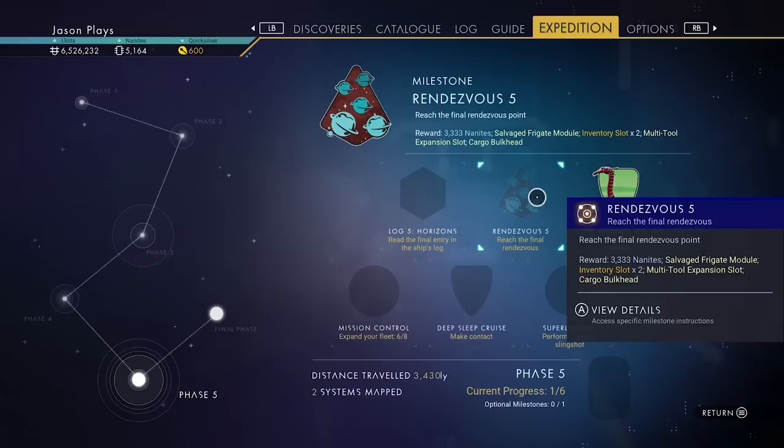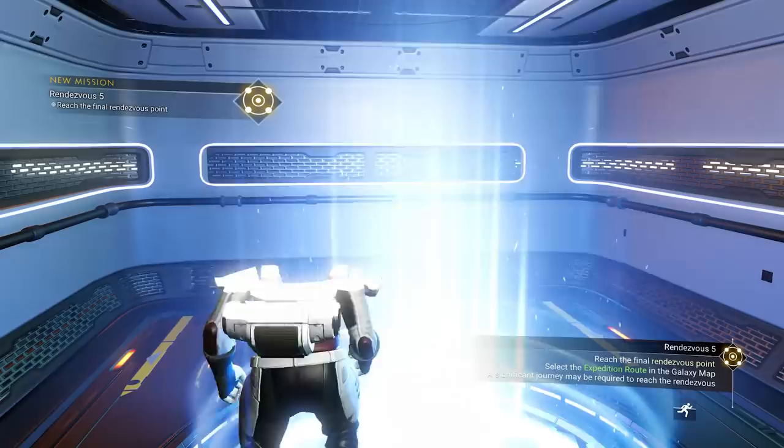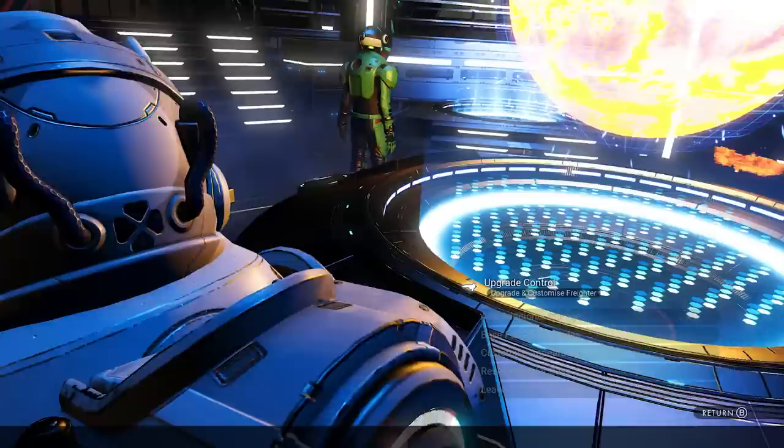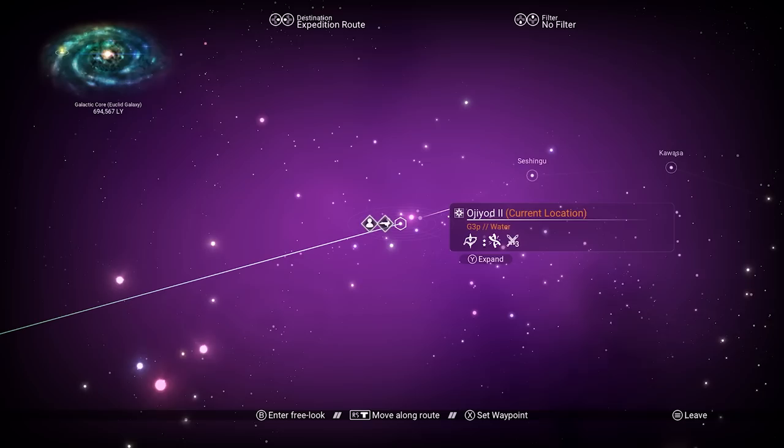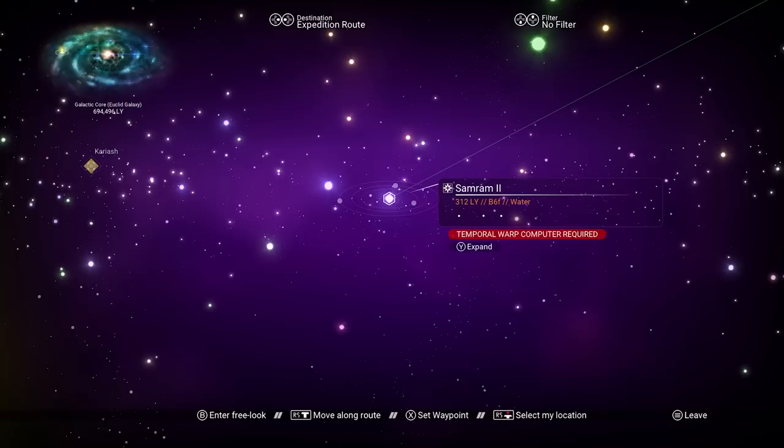We need to warp to number five — the fifth rendezvous. Let's pop in here and go to our upgrade menu. Not freighter warp — the upgrade guy. Add additional storage. One is better than none, I guess. And remember, keep that expedition route at the top of your screen, or else you're going to go the wrong way like I did and it's going to screw up your whole thing.